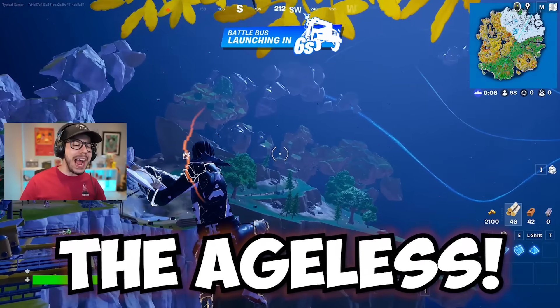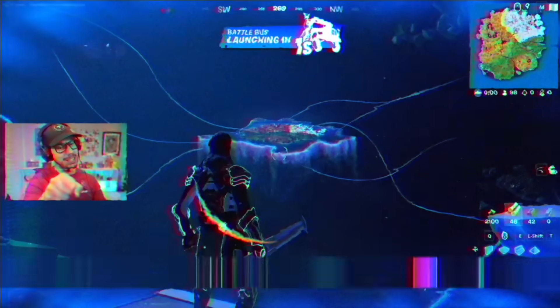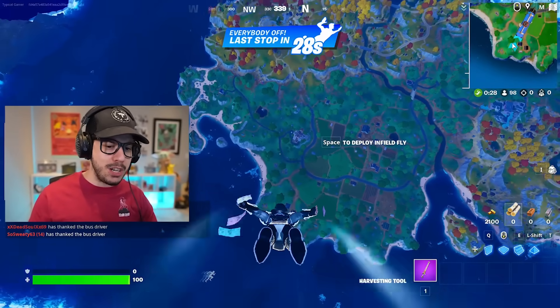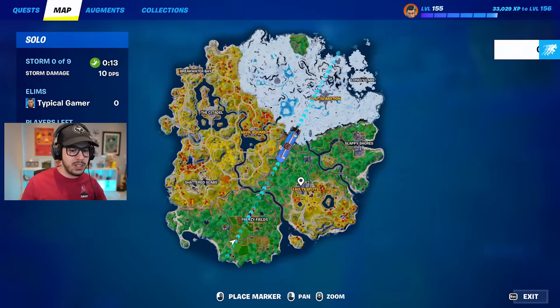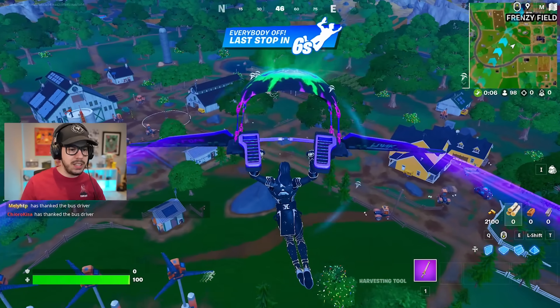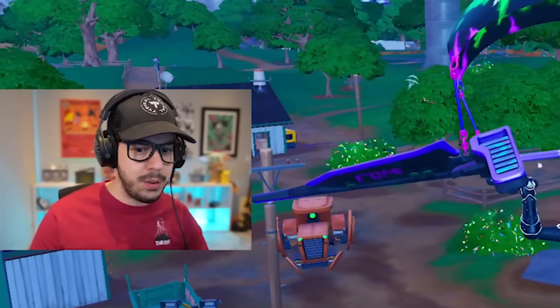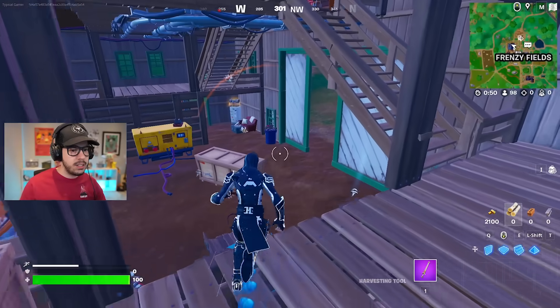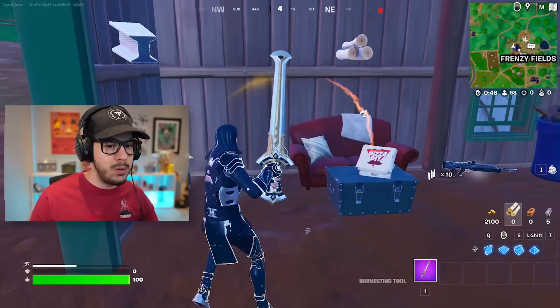Next up we have the Ageless, and with him it's going to be blue weapons only. I'm coming for you, island. With blue weapons only you can land pretty much anywhere, so I'm going to hot drop. I'm landing at Frenzy Fields. I'm looking for a blue weapon right off the bat. Looks like somebody landed here and they might find a weapon before me - they don't have to wait for it to be blue either, so it's not great.